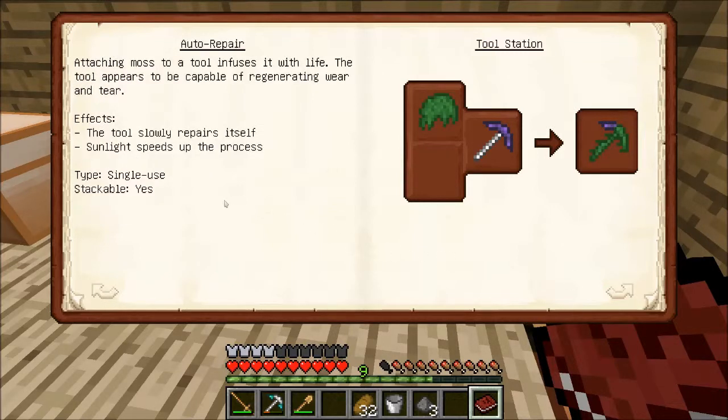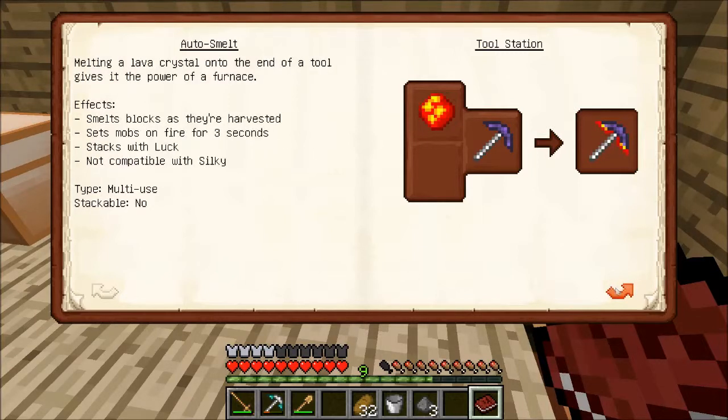You can attach moss and moss will slowly repair your tools — sunlight speeds up the repairing process. Autosmelt: adding a lava crystal adds autosmelt, which smelts blocks as they're harvested, sets mobs on fire for 3 seconds, and now it stacks with fortune or luck — though it's not compatible with the silk touch modifier. Luck is added by lapis, sharpness by quartz, fiery by blaze rods, necrotic by black bones from wither skeletons. Silky is added by a new gem — basically a large glob of aluminum brass or gold and a bunch of string.